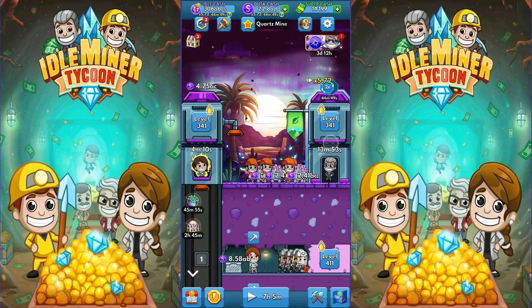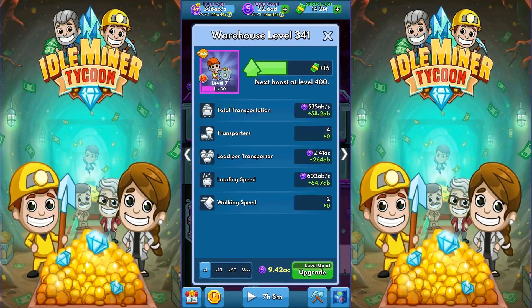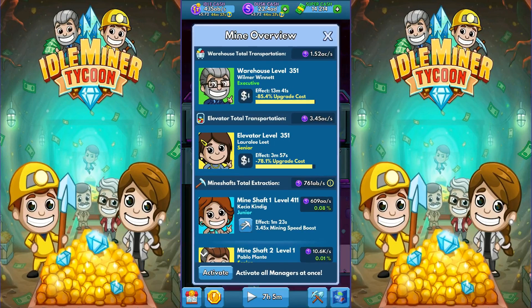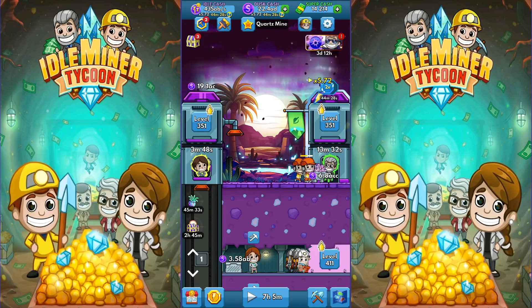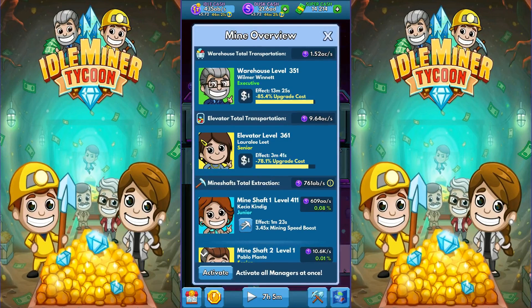Let's get these guys cranking out some stuff. 43 — if I did 10 in each, I don't want to spend all of my money. The idle cash value went up a bunch there. We're good for now. But this one — how far ahead are we? I'm thinking I might just... the elevator is a little bit more. I'm going to lose this one before I lose the other one, so I just want that to be a little bit better. 9.64 is much better.